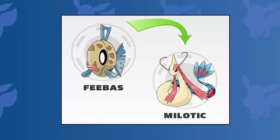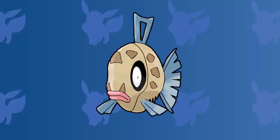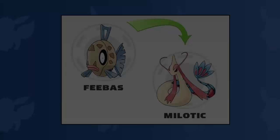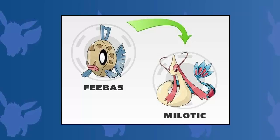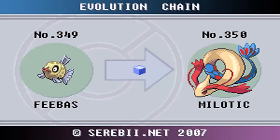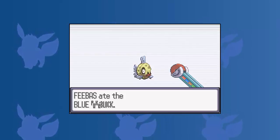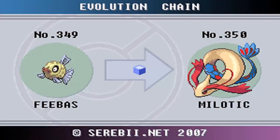Coming in at the halfway point in today's top five video is Feebas and evolving it into the beautiful Milotic. Feebas is a shabby, old looking fish-like Pokemon with a light brown body covered in dark, irregular spots. Feebas has a very unique way of evolving into its evolved form — Feebas evolves into Milotic when its beauty stat reaches the maximum. In order to do that, the trainer would need to feed it beauty poffins to increase its beauty stat, and then it would still need to level up. Sounds like a pretty tedious task, but the prize you get at the end is a Milotic, so the whole ugly duckling concept is pretty cool in this situation.